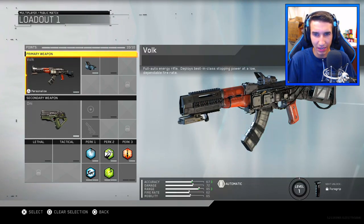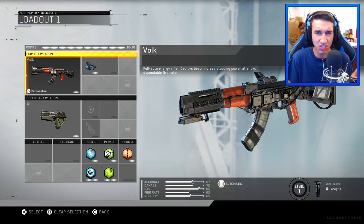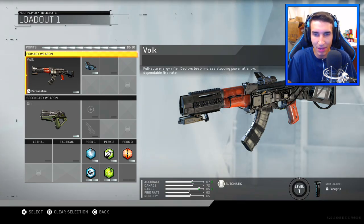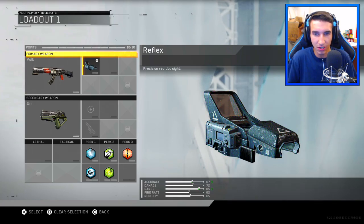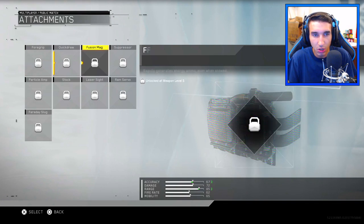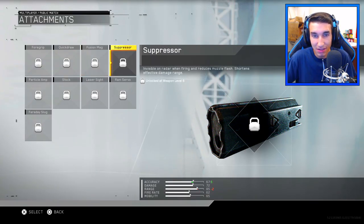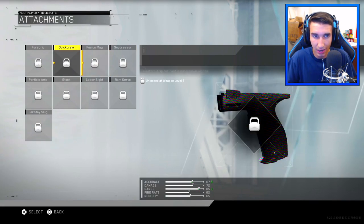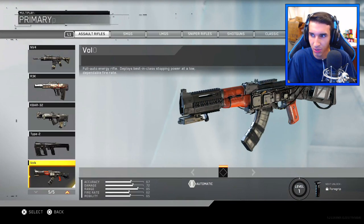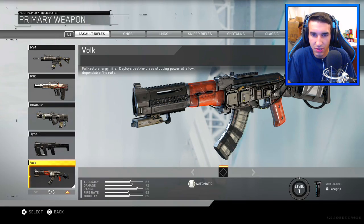For him, his weapon — whenever you spawn in the game, it just automatically puts you with the MV4, which is so bizarre. But for me, I can play with it, thank God, but I can't make any progress on the weapon. I don't even know what the hell's going on. I'm still level one, and I can only use the reflex sight. I'm pretty sure I should have foregrip, quickdraw, and fusion mag by now, maybe even suppressor, because I've played a few games and then I noticed — wait, why am I still level one? I have made absolutely no progress on the weapon.